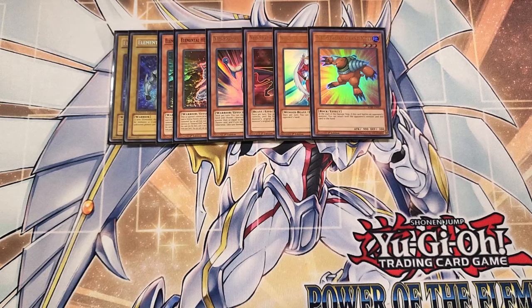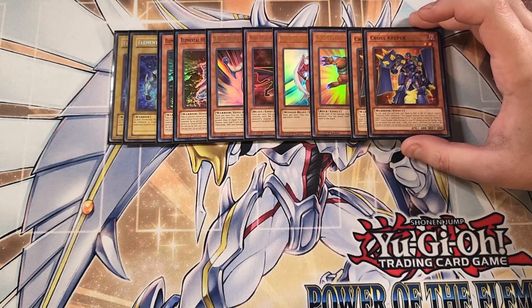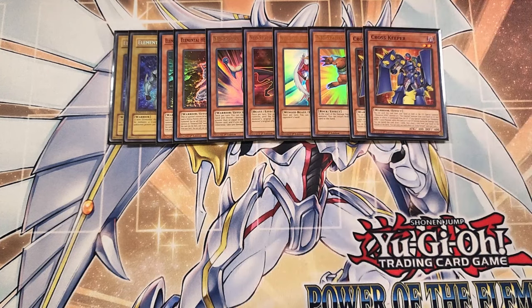We can play two copies of Crosskeeper. Crosskeeper is insane in the deck, but you really only need two copies. This card has the ability to send itself from your hand or field to the graveyard to special summon an Elemental Hero monster or a Neospatian monster from your hand or grave, but negate its effects if summoned from the graveyard. And if you special summon an Elemental Hero or a fusion monster from the graveyard, except during a damage step, you can banish this card to draw two cards and then place a card from your hand on the bottom of the deck.